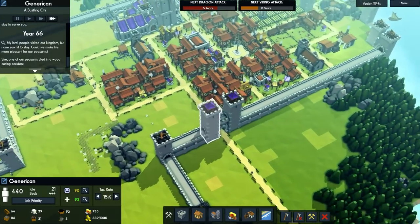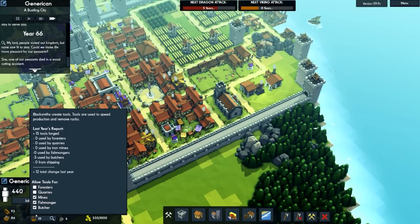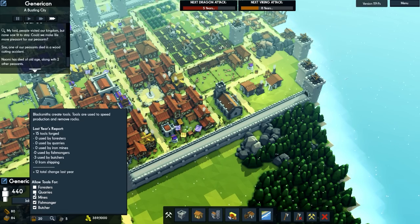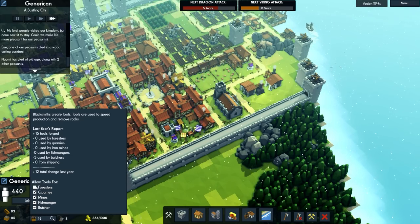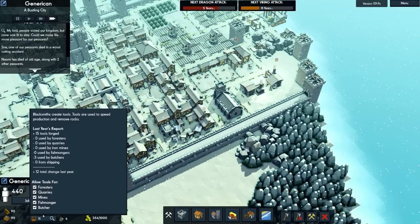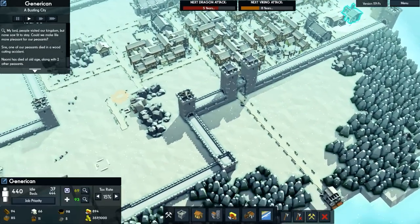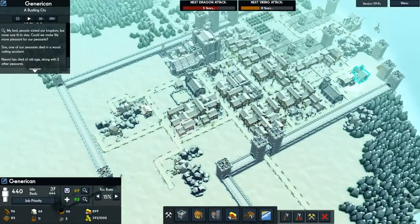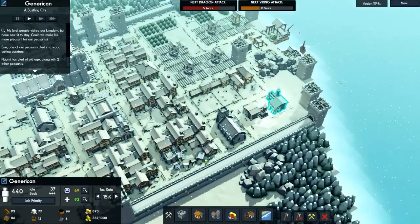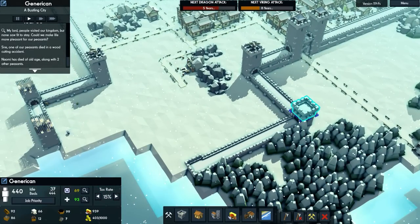One of our peasants has sadly died in a woodcutting accident. I did turn off the foresters and quarries for tools, and it looks like we're actually gaining a decent amount of tools now. I'm going to turn the others on and see if that works, because I did get some more blacksmiths. Total change was plus zero, but we now have three iron mines and three blacksmiths, so hopefully the maths works out correctly.